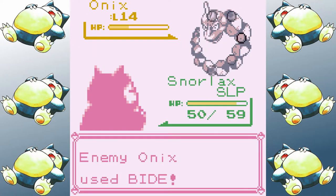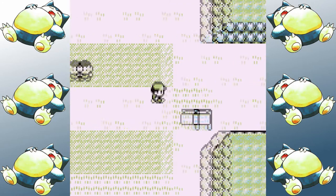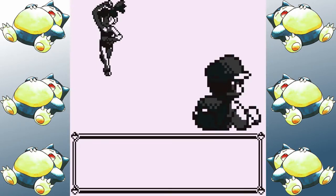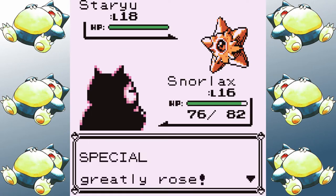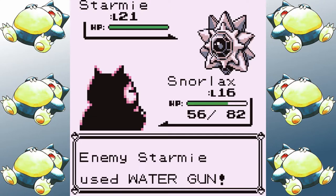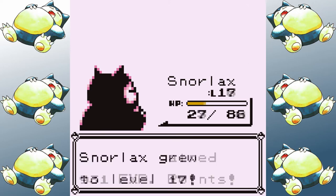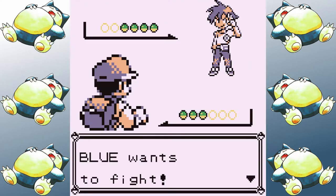I head towards Mt. Moon, pick up the Water Gun TM for coverage, and complete it without needing to reset. I decide to take on Misty as soon as I get into Cerulean. On the first try, Starmie hits just a little too hard and takes me out. On the next attempt I use Amnesia to soften up the blows, and while I do get kind of low, a well-timed critical hit gets us the second badge. After that it's time for Rival number two, which is generally the first big hurdle in most runs, but that's not the case for Snorlax.